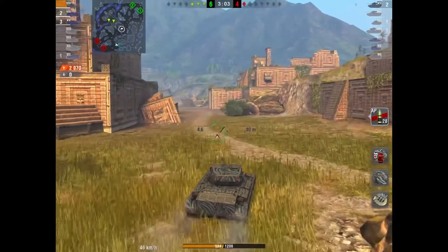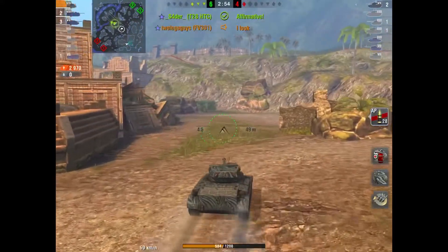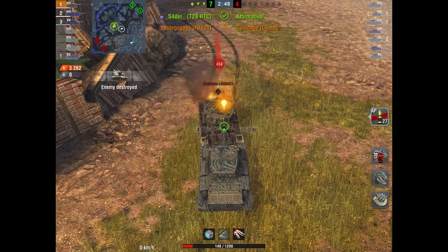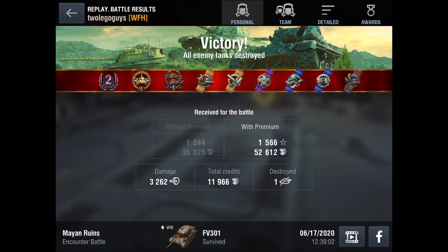I start going around the map in a circle looking for the Comet, and I tell my teammates to cap to put pressure on him in case I can't find him. It doesn't take long — look at that beautiful ram into the Comet for the last kill, that was fun! We got a second-class result with 3262 damage and one kill. So that is the FV 301 — great tank. Looking forward to the tier 9 and 10 reviews coming in the next week or two. Hope you guys enjoyed this video — see you next time!